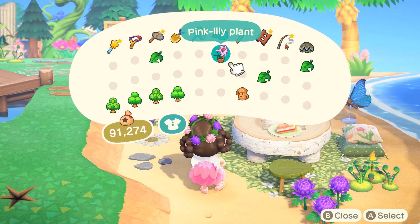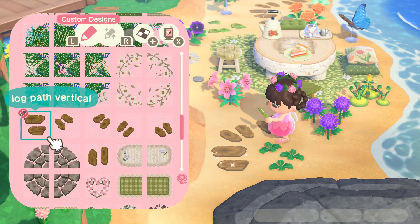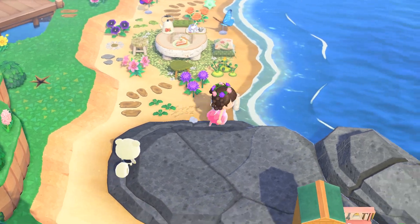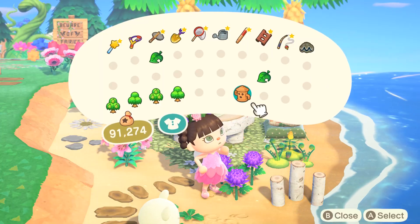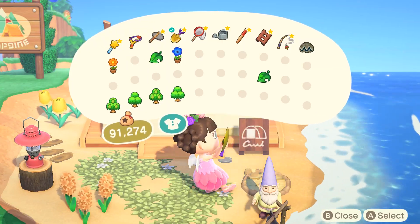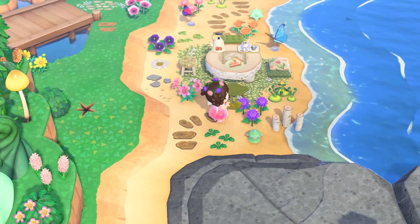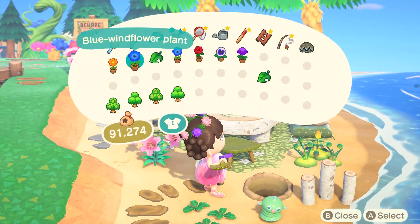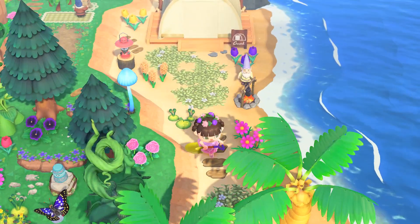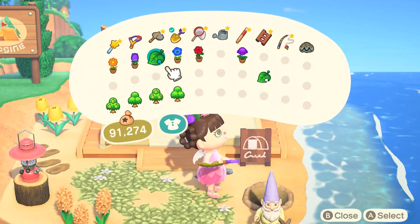I mostly have purple and blue flowers, so if you need any, just let me know. I love how Marshall was just chilling with me throughout this whole process, watching me from afar and not helping whatsoever. I'm adding a little gyroid here. I went back because I didn't like the placement of the flowers — I do that a lot. I removed the blue windflower and swapped it with a purple mum because this area needed a little more blue, and I changed the purple tulip for purple mums.